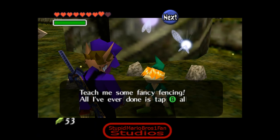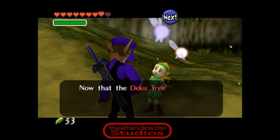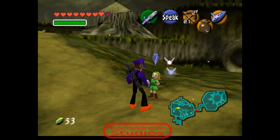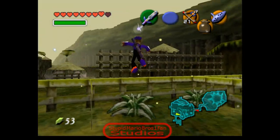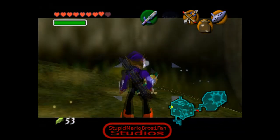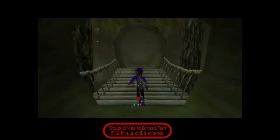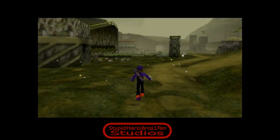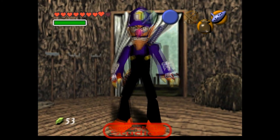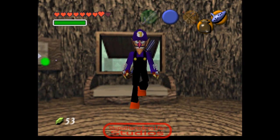'Teach me some fancy fencing - all I've ever done is tap B all my life.' Well, first you need to get a sword. Now the Deku Tree Sprout is growing in the Great Deku Tree's meadow, the forest has turned to normal. I'm trying to find someone who specifically mentions your name. This guy probably does - 'Maluigi, I wonder if you'll ever come back.' No, because you're all too stupid. I'm going back to my house.